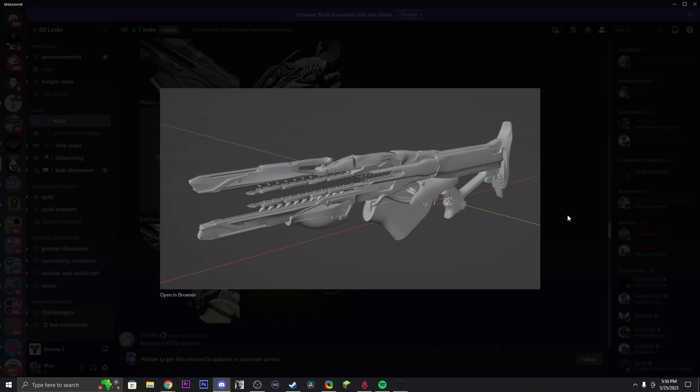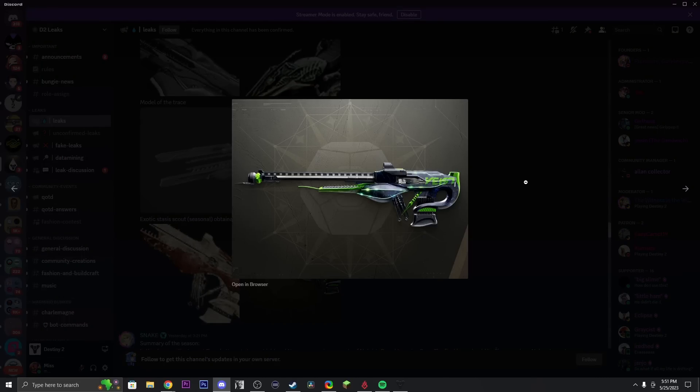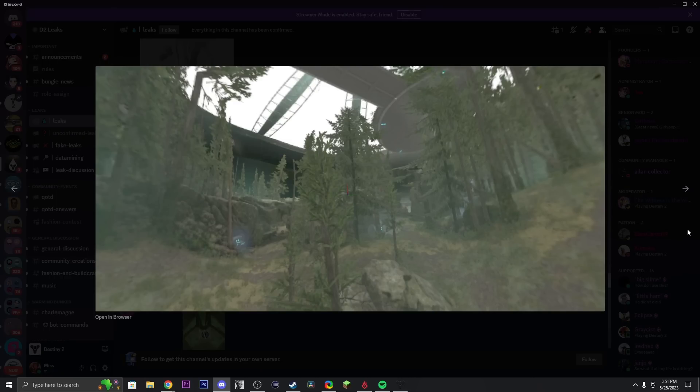First off, I'm sure you've seen all the armor — this is Warlock, this is Hunter, and this is Titan. This is a model for the new exotic trace rifle, this is a model for an exotic scout, and this is the exotic scout's ornament.